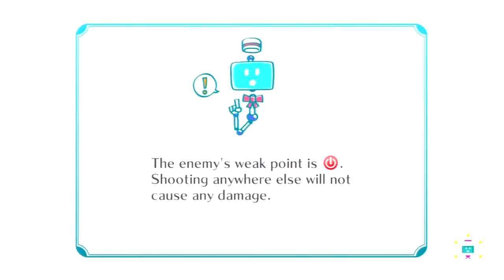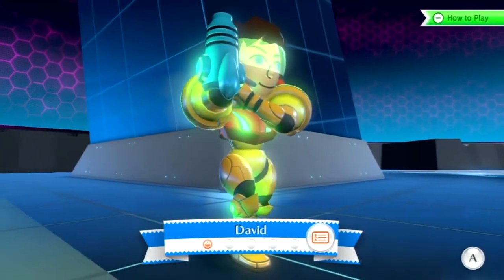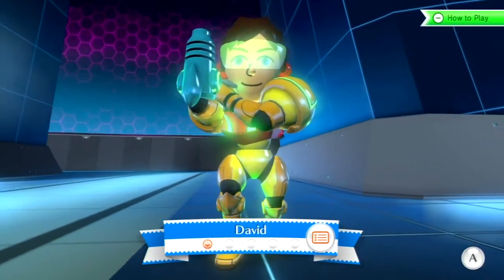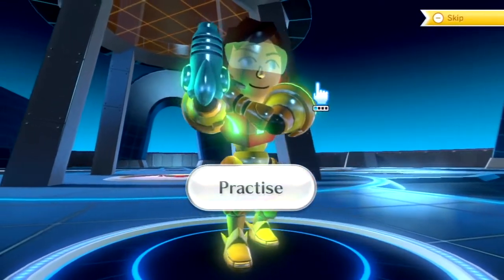You still obviously need a sensor bar. Oh, it's the off button — I didn't realise that when I first saw it. Oh, has the cat had a go at this nunchuck? Yeah, it has.